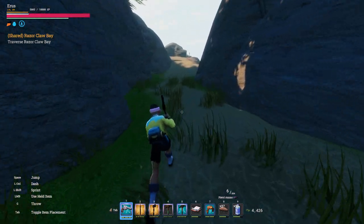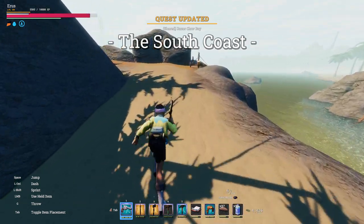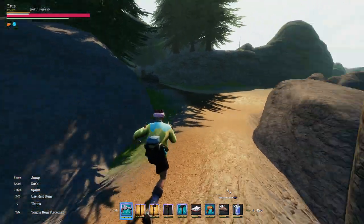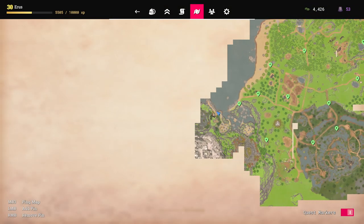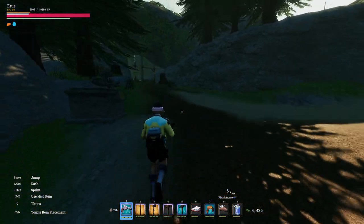Gotta get up here and make the spot kind of like this. Now we're not there yet. There's the anchors - now we can just zipline back and forth. Let's see here - that's down towards the beach, I need to go this way. We've got to go through.